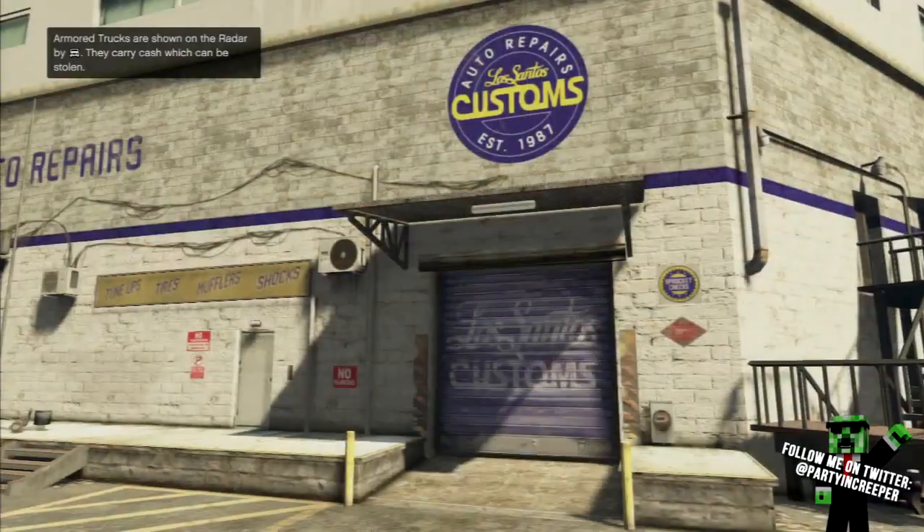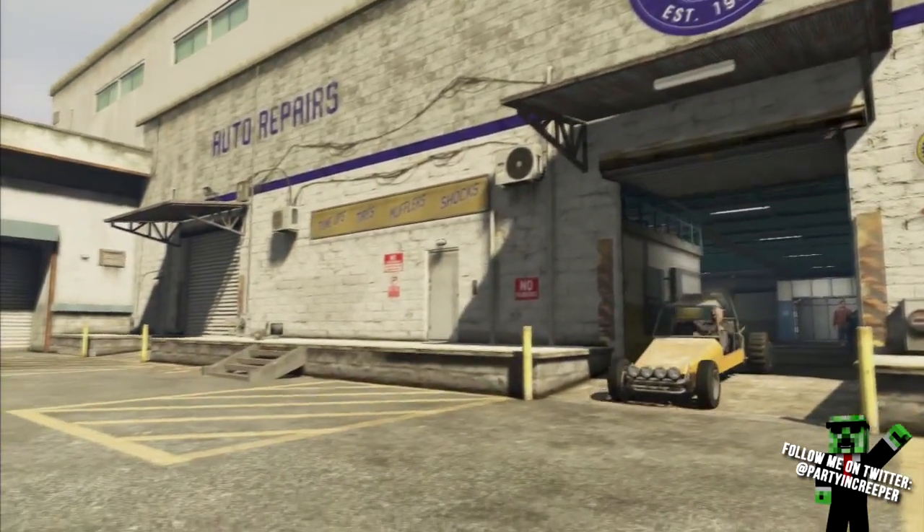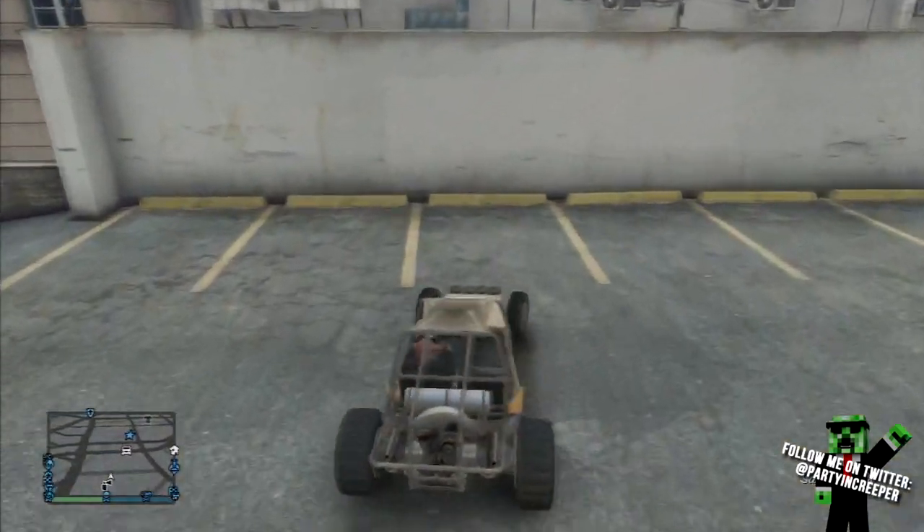First, you want to get a vehicle that you can't do that with. As you can see, it says 'Explosives', 'Sell Car', and 'Lost and Theft Protection' — I think that's about it for this one.